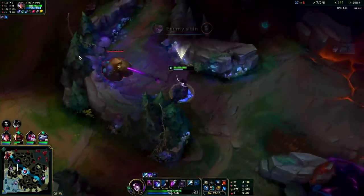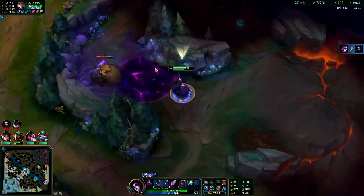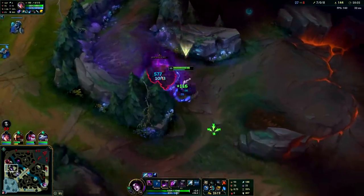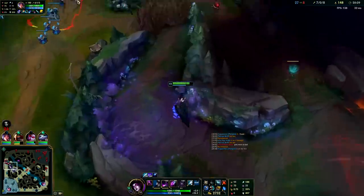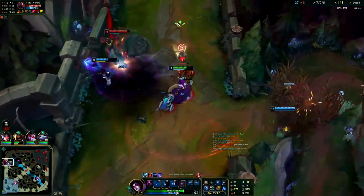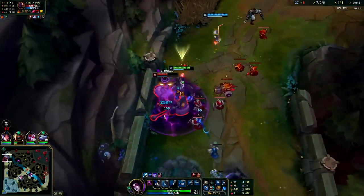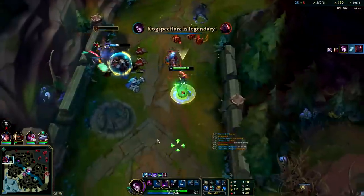We're seven and zero and eight assists — best score in the game with more CS. We'll just black shield him here, use our Ghost. That needs to get on him though. We missed our snare — that's really bad. We're going to ult him. Now we just snare point blank range after our ult and he basically just can't move.